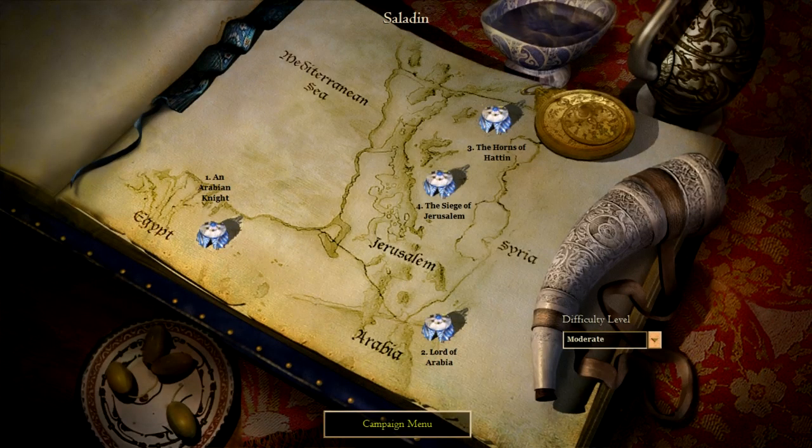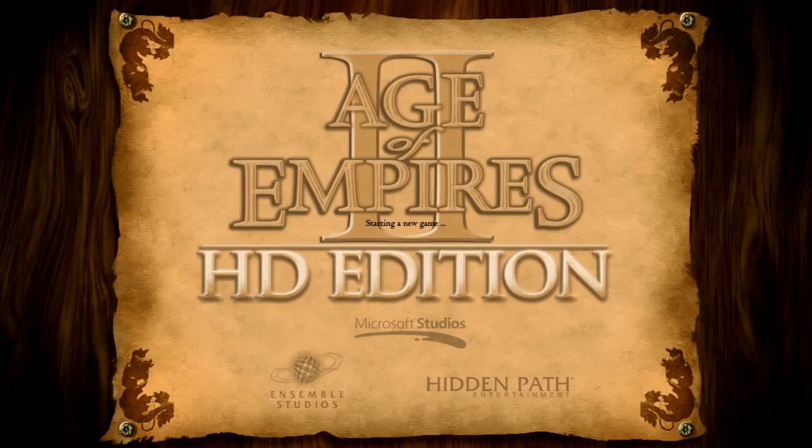Back to more Age of Empires II. We are in the Saladin campaign going into Chapter 4, The Siege of Jerusalem. This level can be pretty tough. I've got a couple of tricks up my sleeve for beating this one, but I still think it's going to take us quite a bit of time, so let's get started.